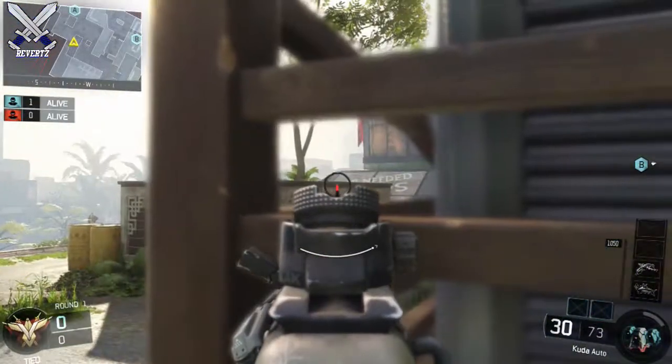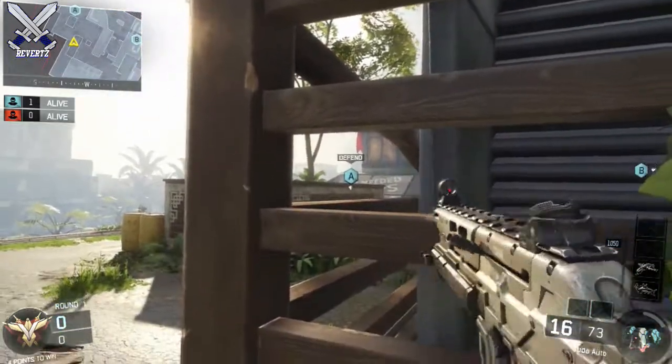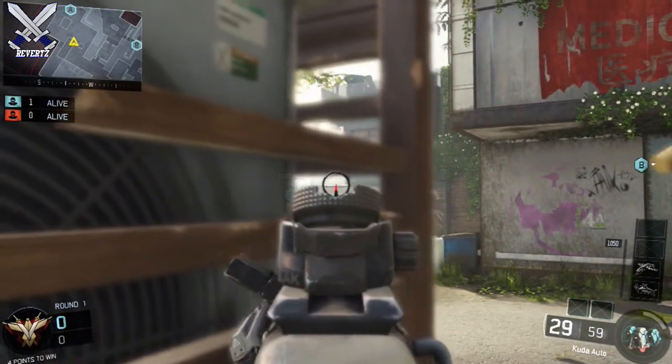From the C spawn side I like to jump up on this elevated platform and crouch behind this generator. That's a really good line of sight for the players that might be picking you off in the B building. Or you can go around the left side of the generator for another really good line of sight on B.